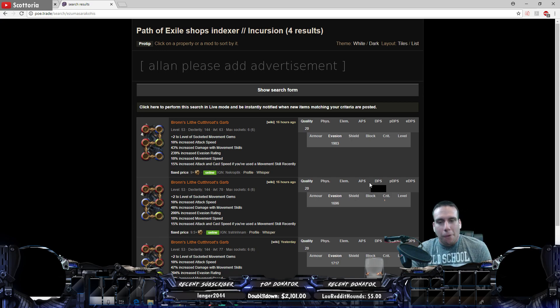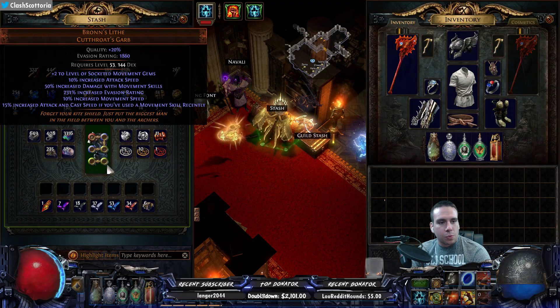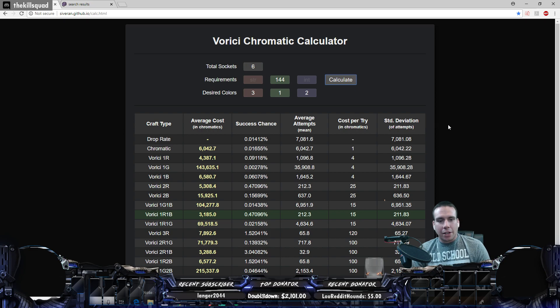Now something I use is what's called the Vorici Chromatic Calculator. This lets you see, before you start throwing chromas at your chest piece, the best way to go about getting the colors you want. I'm going to plug in the necessary information: total sockets is six. The requirements come from the chest piece itself — it requires level 53 and 144 Dexterity. For desired colors I want three reds, one green, and two blues.